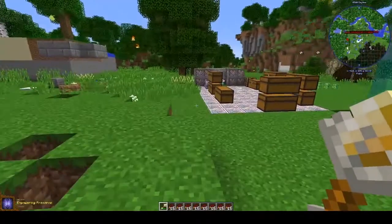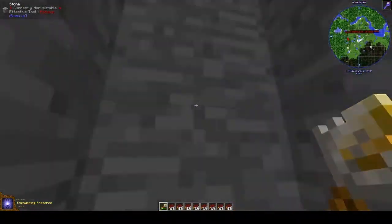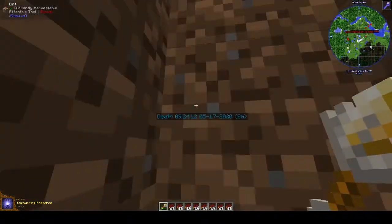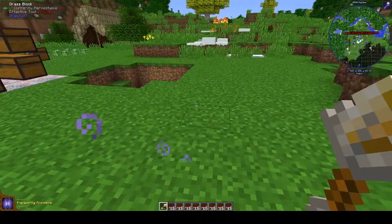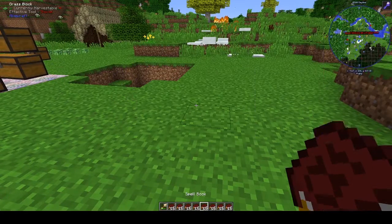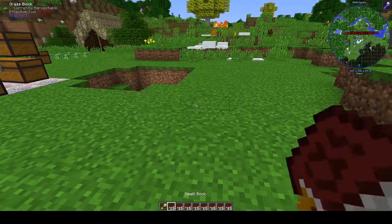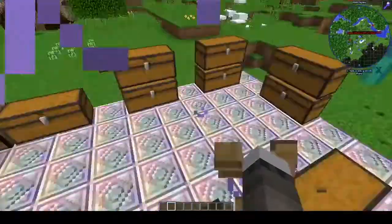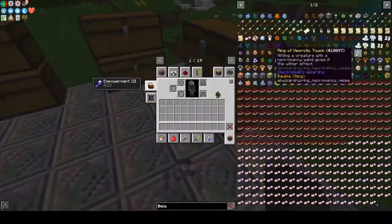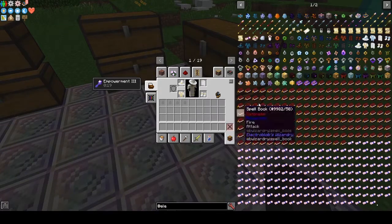But that's cool. Next is Empowering Essence — I'm not sure what that is exactly. Are you serious? Are you kidding? Did I just delete my hole? Okay, well this is fine. Don't worry, people — we can get this back.